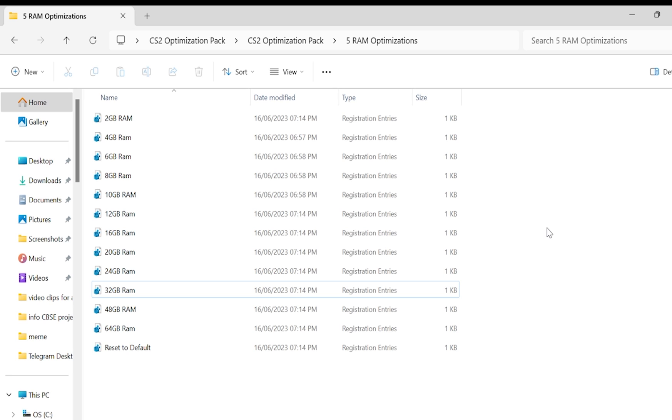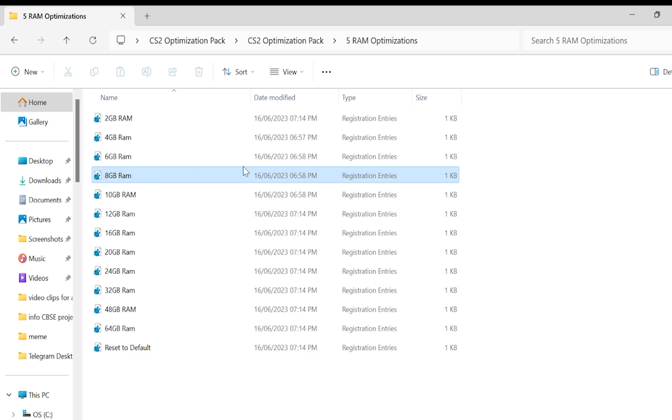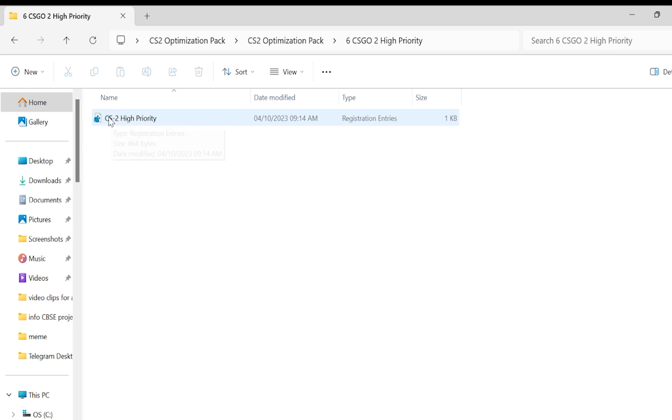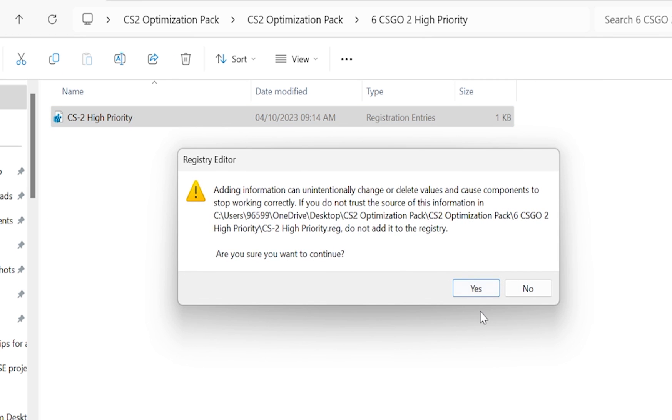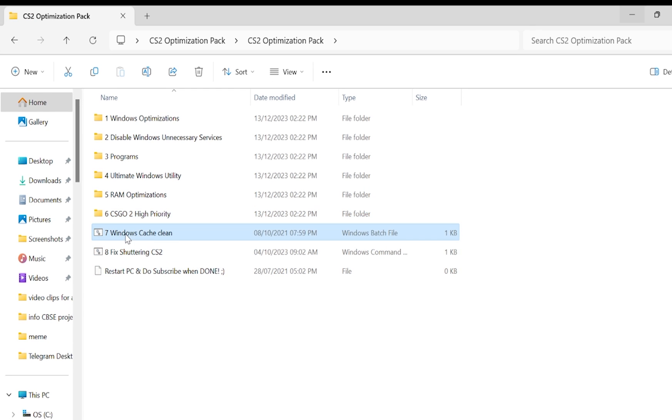If you want to revert, you can always click 'Reset to Default.' Go back, then open the sixth folder and click on 'CS2 High Priority,' then Yes, then OK. This ensures CS2 always runs on high priority, giving you smoother gameplay and lower latency. Then go back.